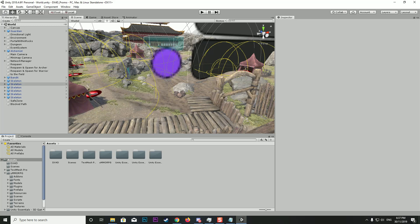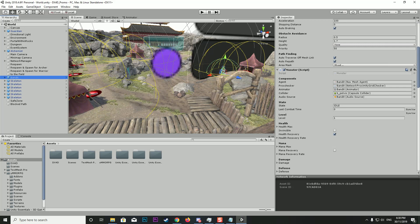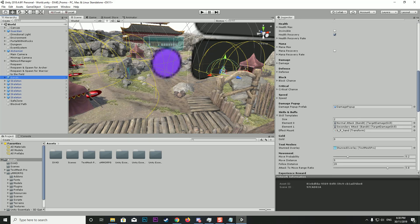Looking at the vanilla install now — we're dealing with the skill templates. I'll click on one of the NPCs and scroll down. You can see we've got the monster script — it's the same for the player script. We come down to skills and buffs. This is where we actually place our skill attacks on the characters, setting up their whole skills for the game and the skill progression.